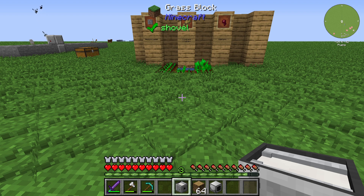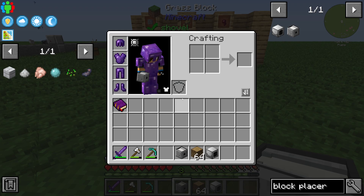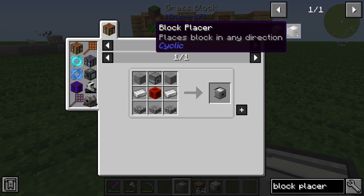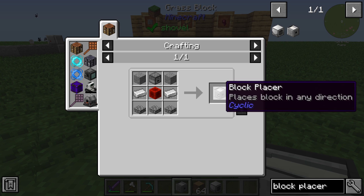Hello guys and welcome back to a new Cyclic tutorial. In this episode we will take a look at the Block Placer. The Block Placer places a block in any direction.